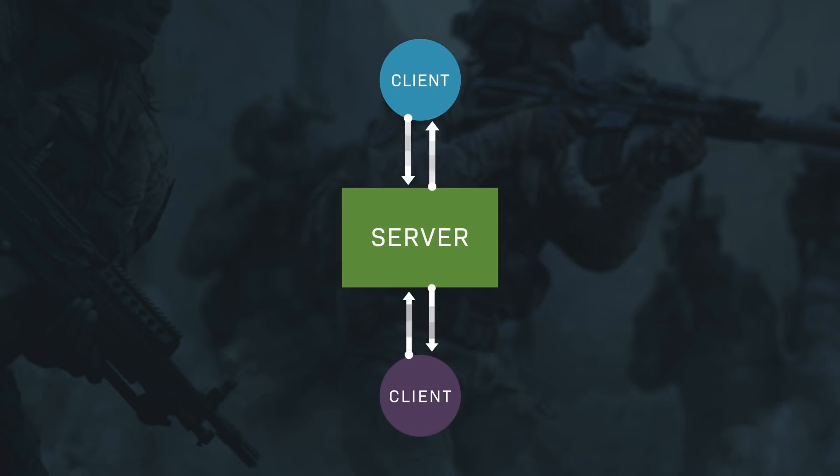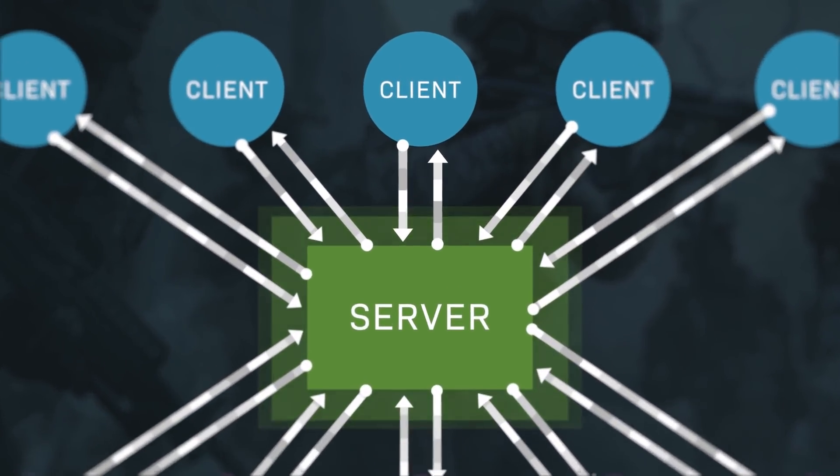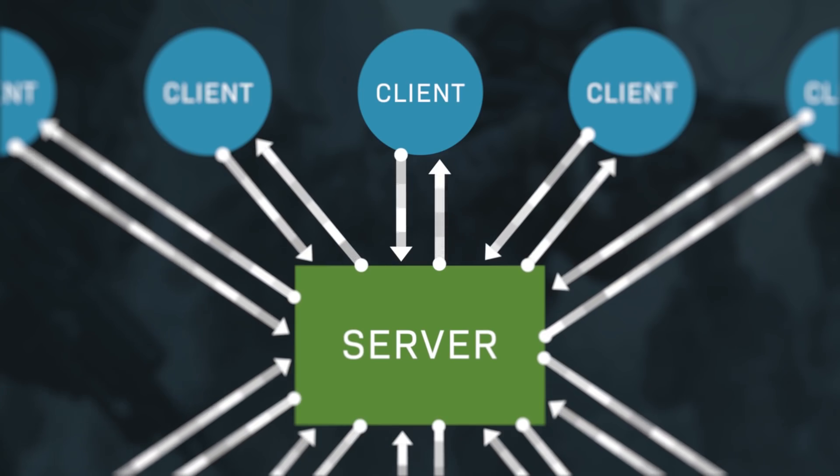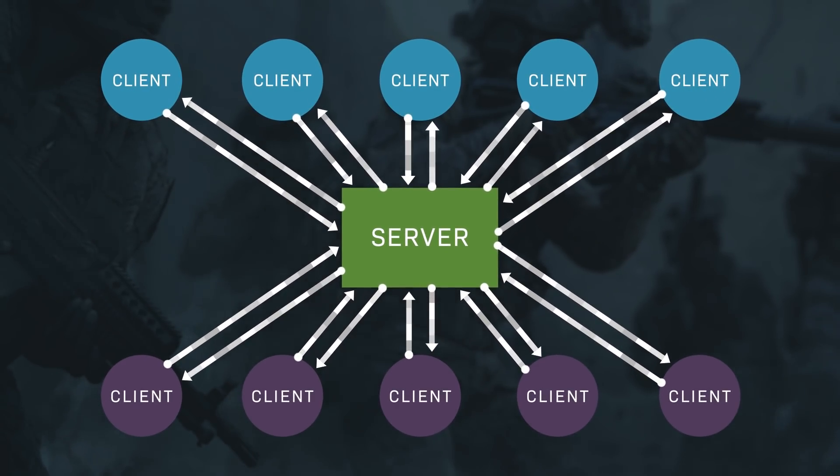In simple terms, Modern Warfare and other client-server model games are composed of a set of clients all interacting with a remote server. Each client is a player interacting with the game and sending their inputs up to the server. At the same time, the server is gathering all the player's inputs and processing them before sending the results back to each client. So in this model, the server is authoritative, meaning that whatever the server says goes. The server sends state down to all the clients and their job is really just to visualize it. All the clients sample input from the keyboard and controller and they predictively move themselves, but the server is the one who executes that authoritatively and sends the results back to all of the clients. Both the server and the client process this same input to move the player around in the world.